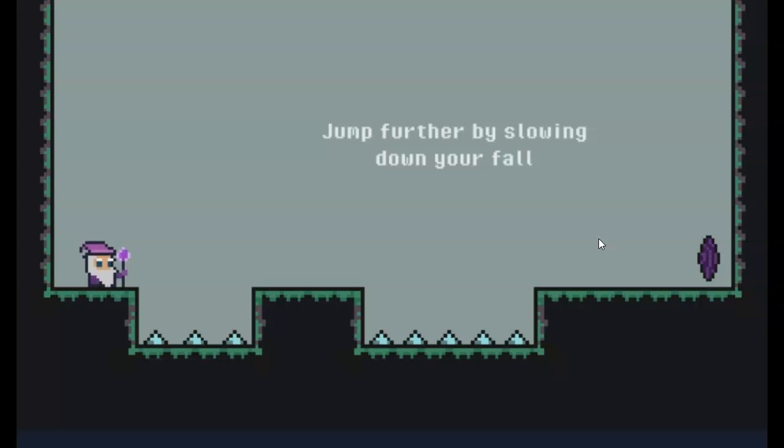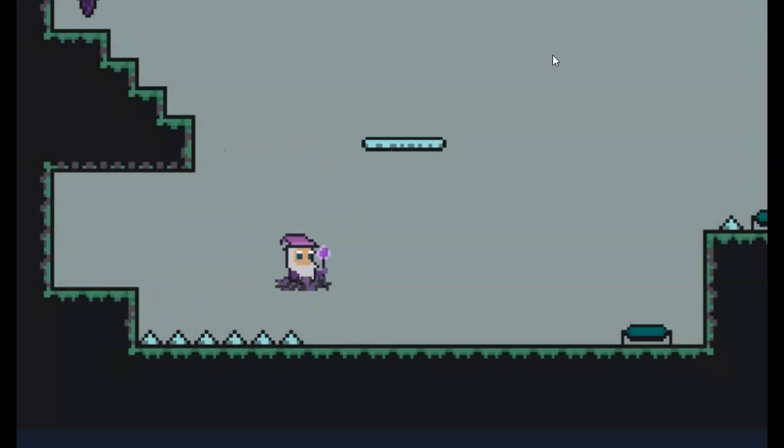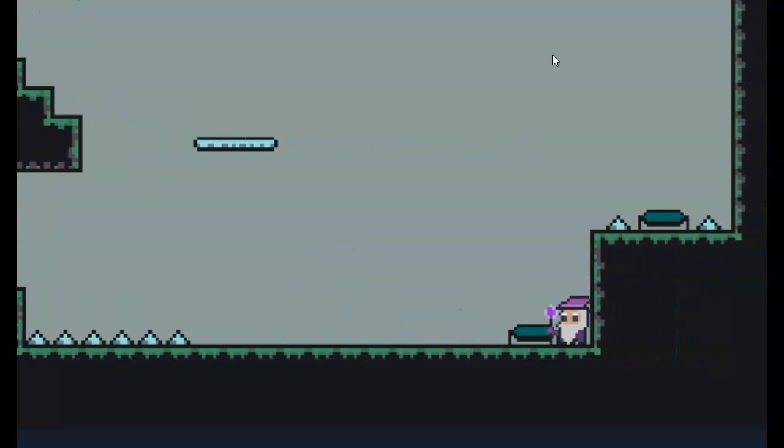Jump further by slowing down your fall. I didn't even jump. Wow. This is gonna be hard. I did it! I'm not touching it. Well, YOLO. If you're already slow falling, you can right-click again, and it'll take you out of that mode.